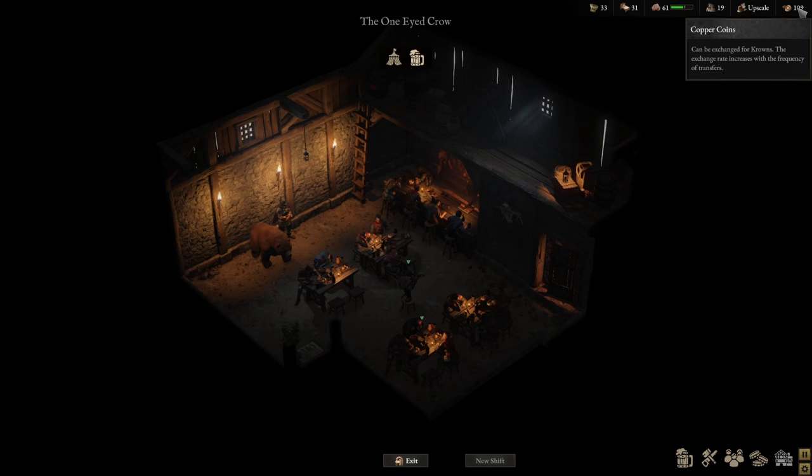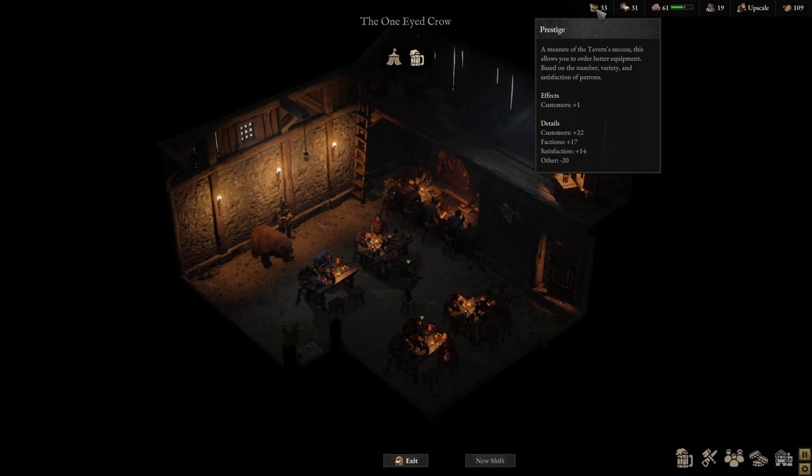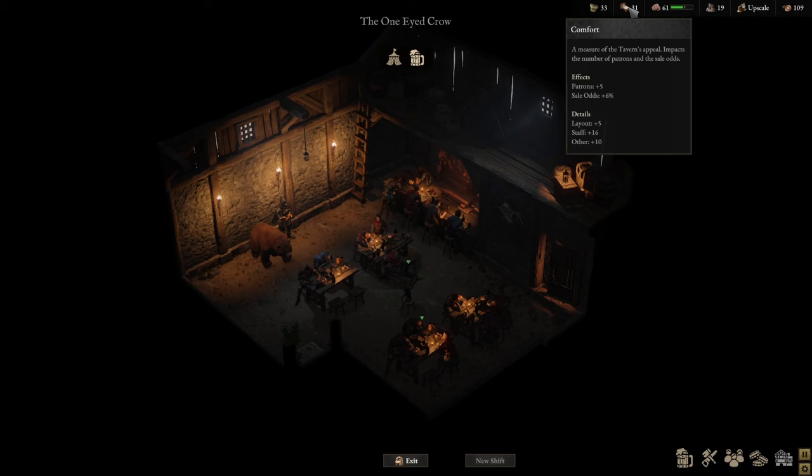You've also got prestige here. As your prestige grows you can unlock new things to place within your tavern, and you can also bring all sorts of different new people to the tavern, which in exchange will unlock even further things. You've also got to make sure that you've got good comfort in the tavern — the more your comfort is, the better your sales at the end of the day.